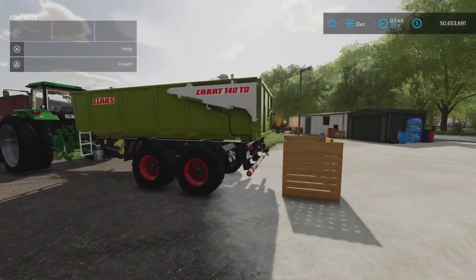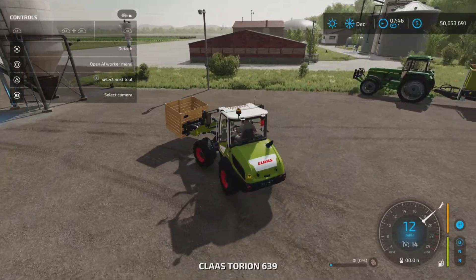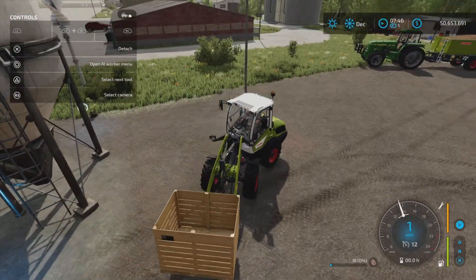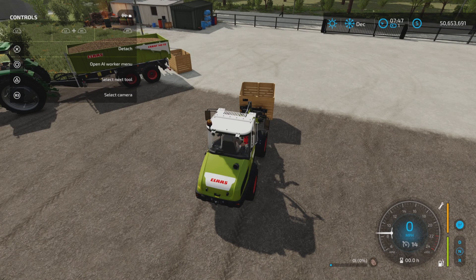How do you fill it? That's an excellent question. You can't drive into it, and if you go to a buy point it won't pull up a trigger. There are a couple of different ways to fill it. The description picture on the Giants Mod Hub shows it being used with the Grimme potato processing equipment, so if you're using that, this will probably fit in quite nicely as an accessory with that pack.